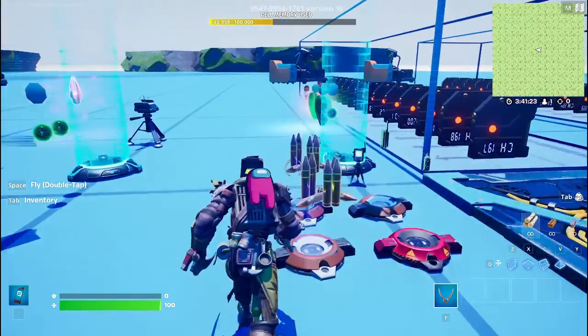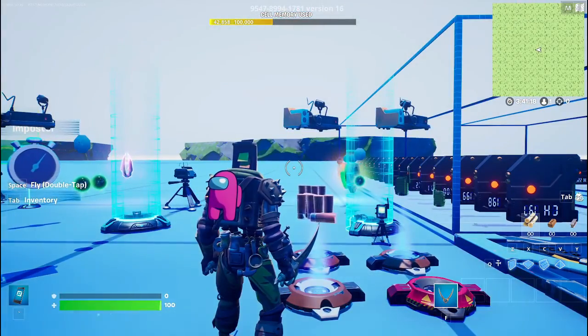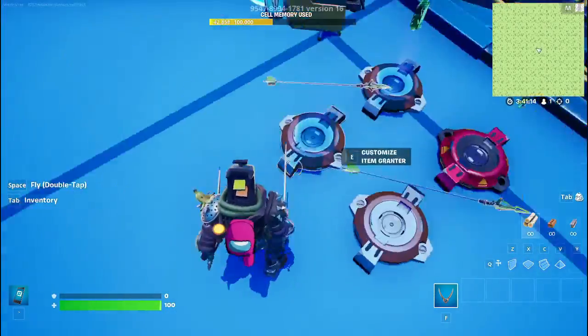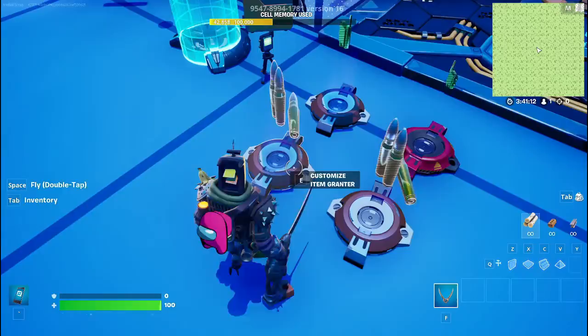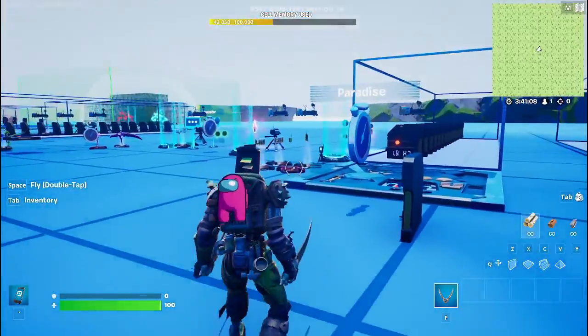The first new event is the ammo one. It gives two random ammos to every single person in the map - it could be two sets of arrows, two sets of medium, one set of heavy, one set of small, those sort of things. They're pretty balanced amounts.